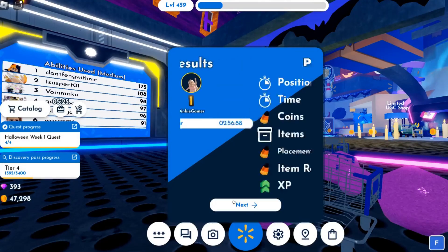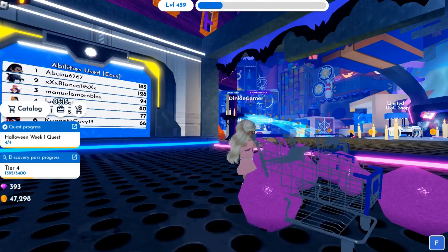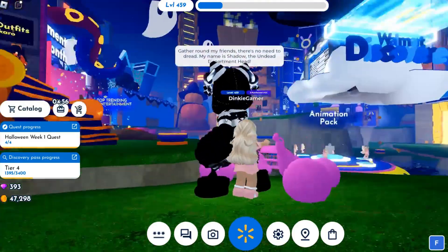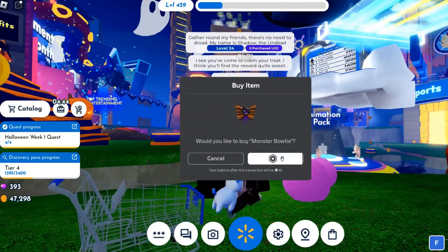Then you will get a notification pop-up letting you know you have completed the quests. To claim your item, go back to the haunted house and talk to this guy again — click 'Claim Quest Reward.' When we have claimed it, we can leave the game and check the item out.